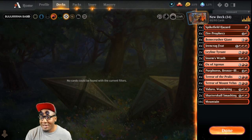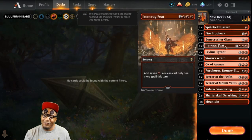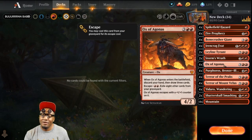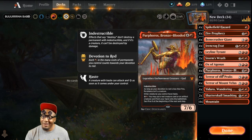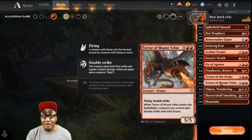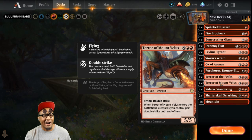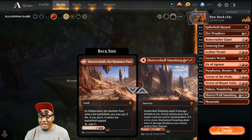Let's get into the breakdown: four Spikefield Hazard, four Fire Prophecy, four Bonecrusher Giant, four Irencrag Feat, two Leyline Tyrant, two Storm's Wrath, four Ox of Agonas, four Purphoros Bronze-Blooded, four Terror of the Peaks, four Terror of Mount Velus — I think that one you actually have to craft, not open from packs. Also Ydaro Wandering Inevitable and two Shattered Skulls Smashing.